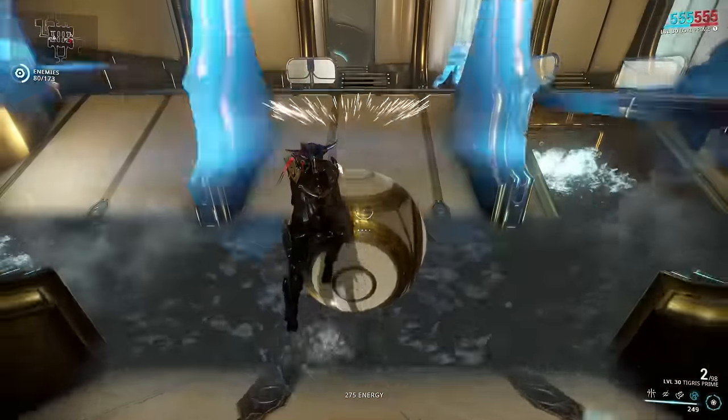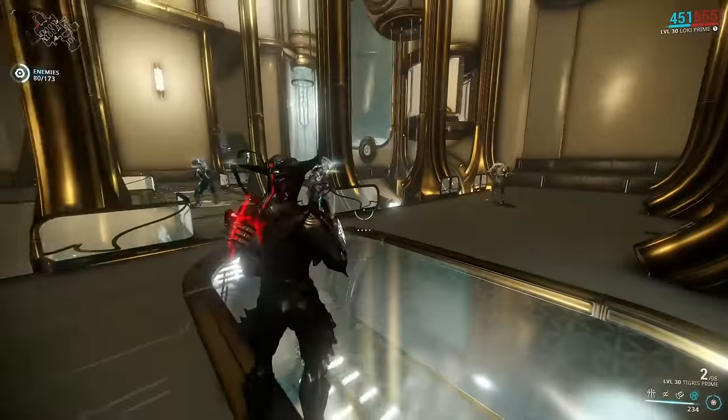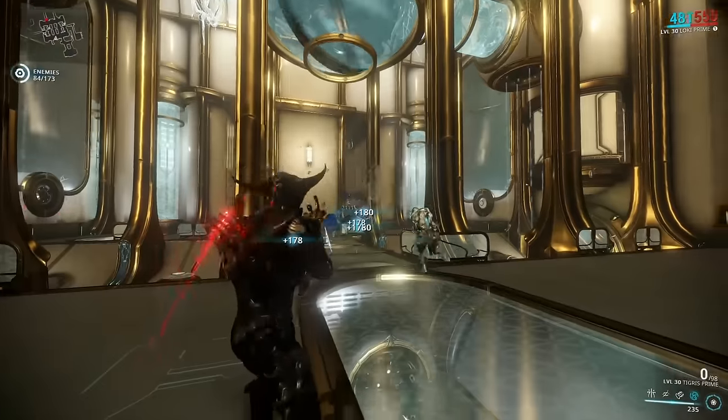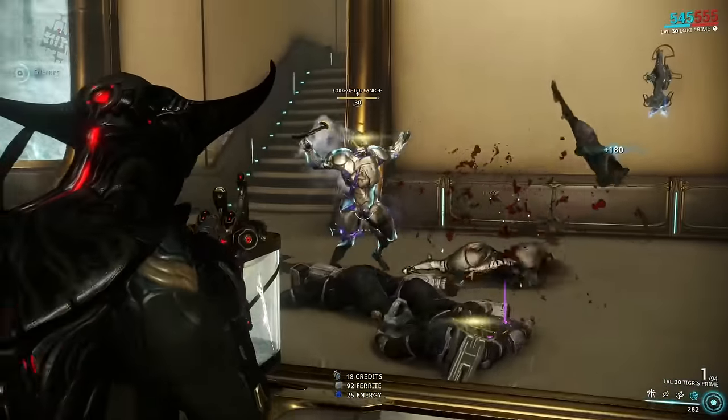So this is going to be the last glyph giveaway for the time being. Simply put, where you find rose gold is where you will find the last set of glyphs — five in the description, five annotated in, and five in the comments. Hashtag stay rose gold!